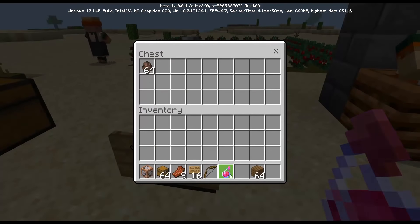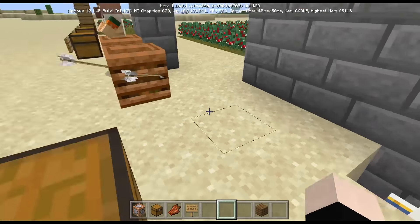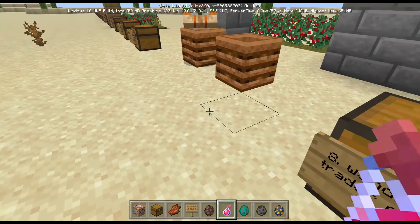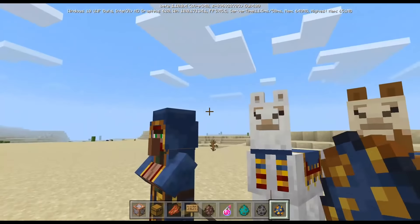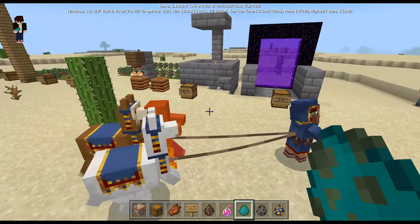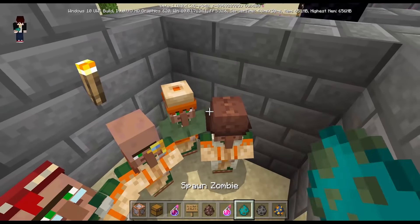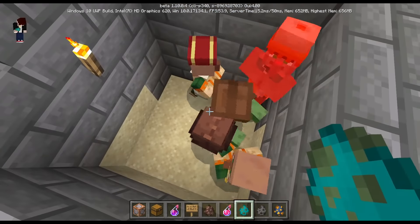Let's go to the next one — the wandering trader. I'm gonna be spawning the wandering trader. This mob is new in 1.10. Zombies try to kill this thing but it runs away. I'm also gonna be spawning a villager — maybe two or three — and then spawning one zombie to watch what happens.